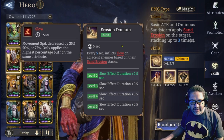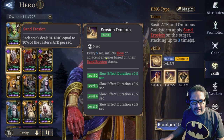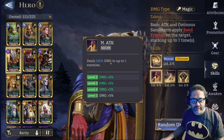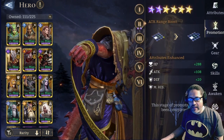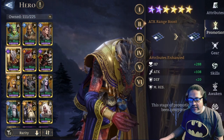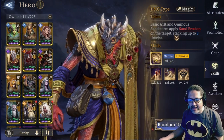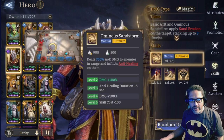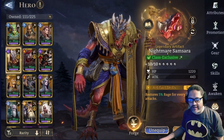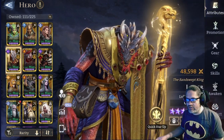His basic attack deals 150 damage to up to five enemies within range. His range is pretty big — four squares on the first line and three on the adjacent ones. For this demonstration I have level two on the ultimate and low on the other skills, with the Knightman Samsara artifact on him. I'm going to show two builds with him.